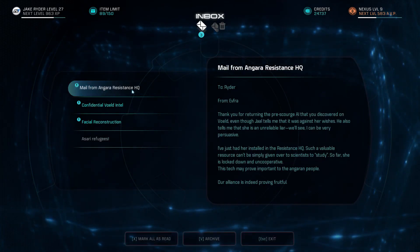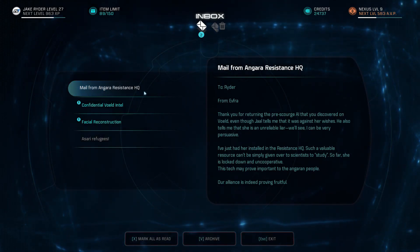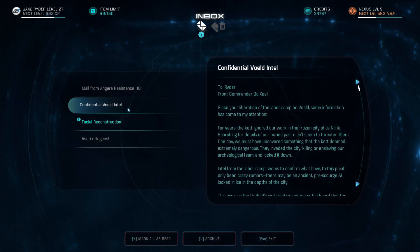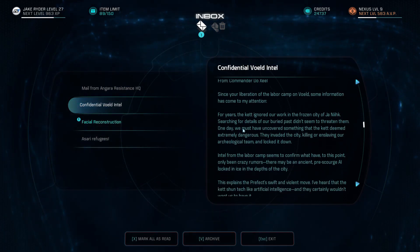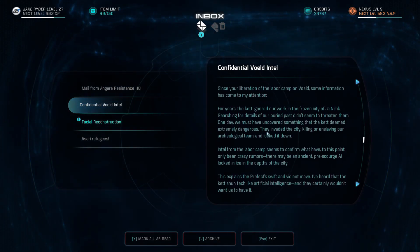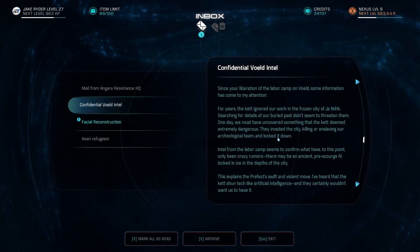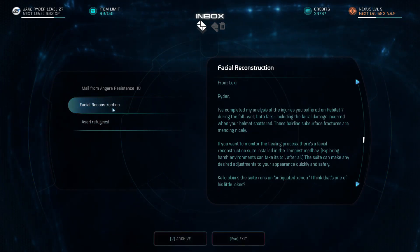That's from Quora, old stuff. Mail from Angara Resistance — that one we need to see. Confidential Vold Intel — this is from uncovering something that the Kett deemed extremely dangerous. I think we did that. Facial Reconstruction — this is really old.